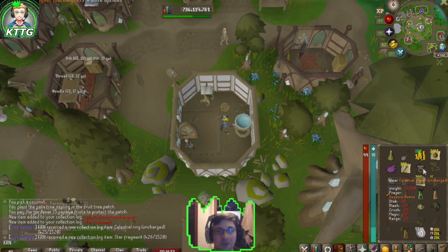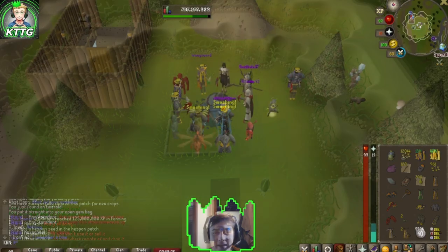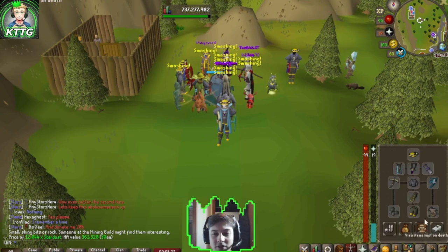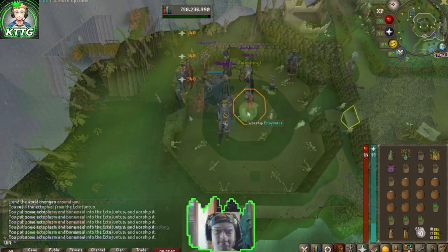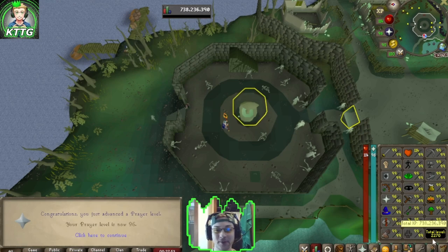We're just going to have to charge it up. That Desuri kill puts us at 125 million farming XP. We have just over 12,000 stardust so we can fully charge our celestial signet with 10,000 charges, with 2,000 left over for recharges in the bank. That's 96 prayer and that puts us at 2,270 total — just seven levels away from maxing!